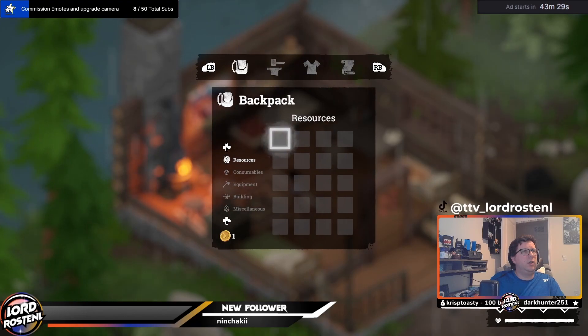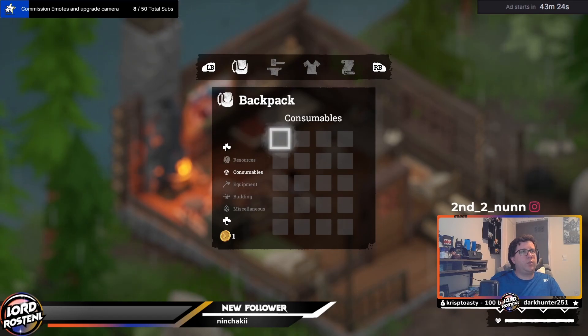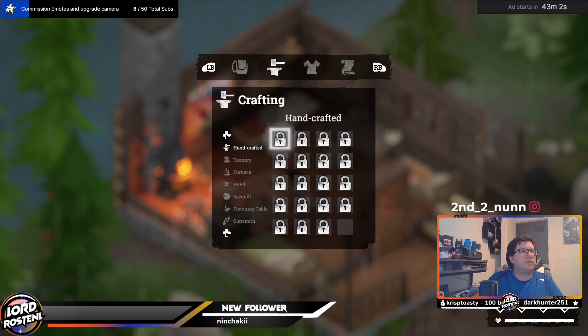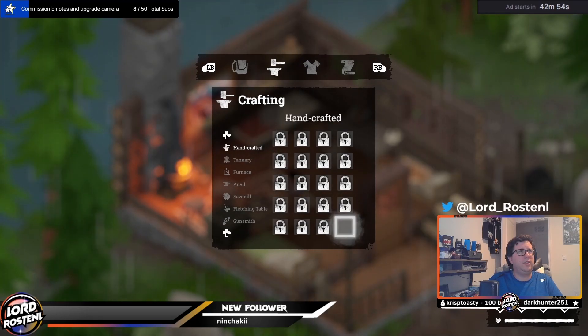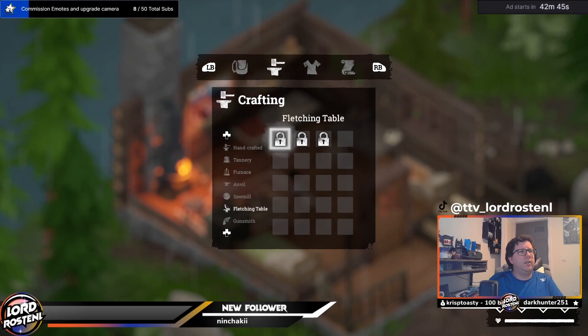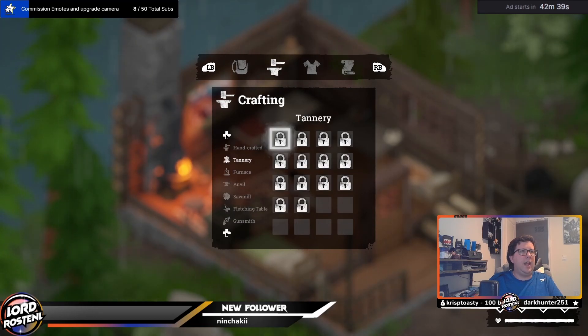Next, we will look into the four menus you will be spending a lot of time in: inventory, crafting, stats, and quests. Both the inventory and crafting tabs have subsections neatly organizing all the different things you can store and make. One thing I did notice playing on controller — when you're going through your inventory or crafting, it will automatically highlight the first thing available, and sometimes the little pop-out window that gives you a better description can block off the subsections, making it a little hard to see where you're going next. So at the beginning it can be a little annoying.